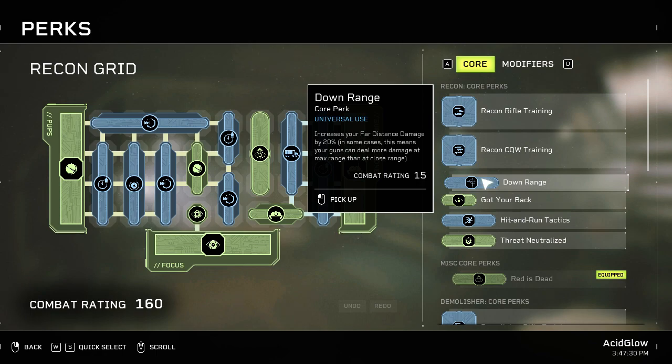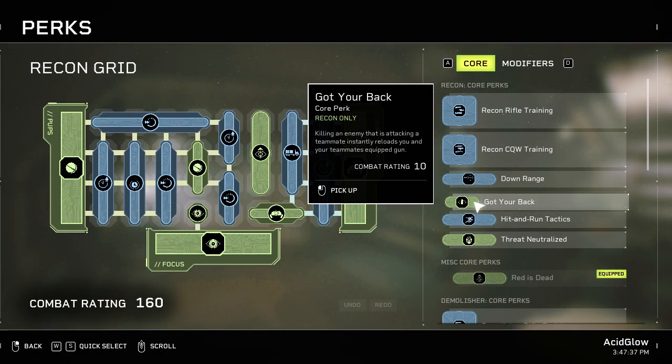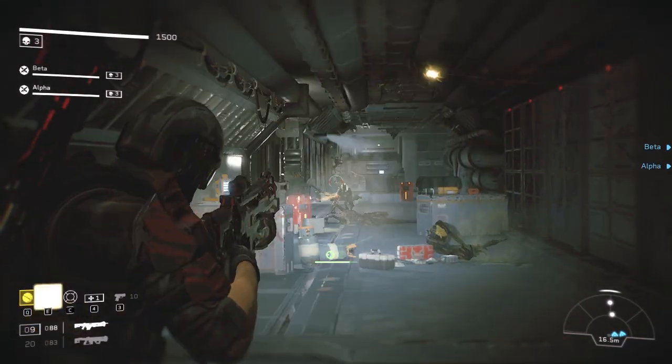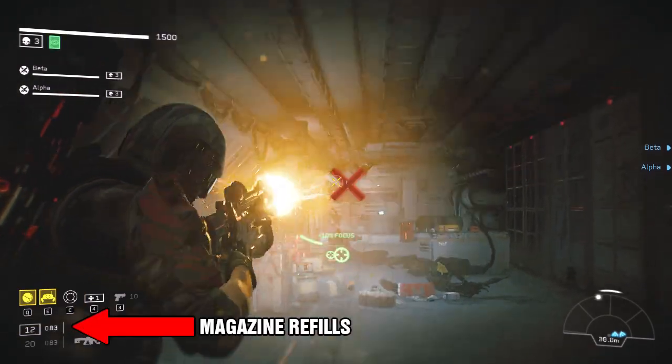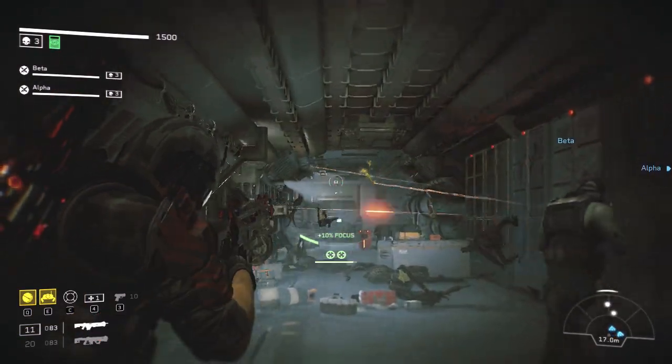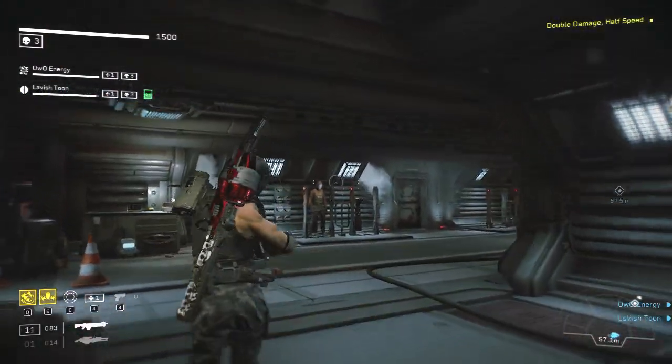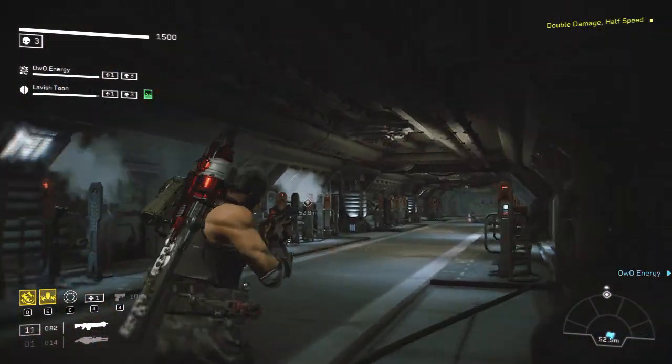The Downrange mod increases your long-range damage by 20 percent — the further you are, the more damage you do. The Got Your Back mod refills your equipped gun when you kill an enemy focused on one of your teammates, refilling both your gun and your fire team's. To use this effectively, stand behind your team during shootouts so enemies focus on your teammates, giving you a better chance of triggering that bonus perk.